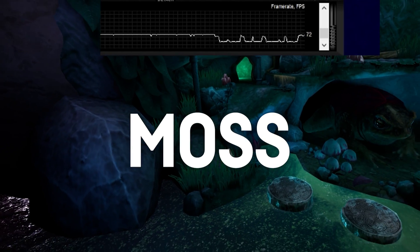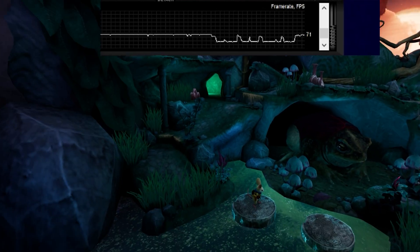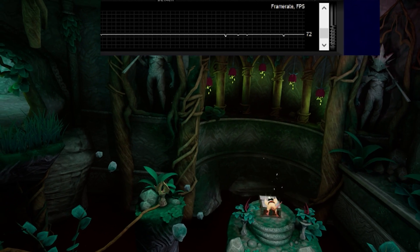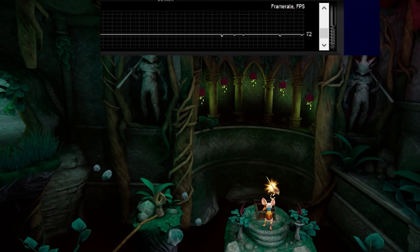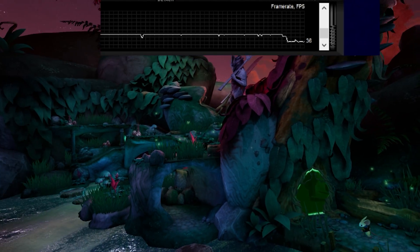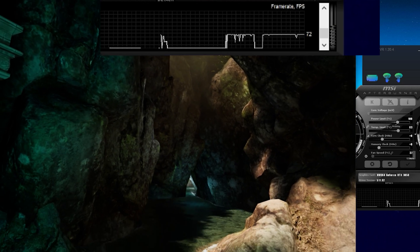Today's first game was MOS, which I would call a lighter game performance-wise. The FPS seemed pretty stable at 72 FPS on medium settings and the Quest's native resolution. Some scenes didn't run at 72 FPS when trying the high graphic preset, but the game was perfectly playable on medium settings with the RTX 3050.